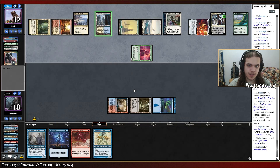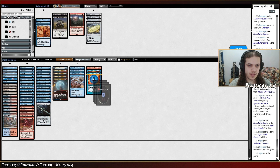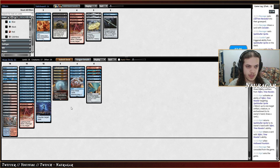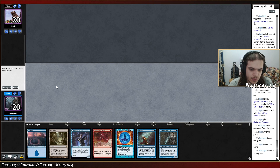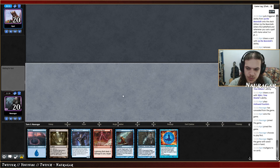I'm just going to concede — we cannot come back from this. They have too many engines already online. So I want Cast into the Fire, Force, Spell Pierce, Spell Snare, Pithing Needle — cutting Bolt, Vapor Snag. The artifact is a bit too slow and clunky probably. One Spell Stutter too — that should be it. Turn one Delver — I think it's fine. Remand is online, Force is online — doesn't seem too bad.